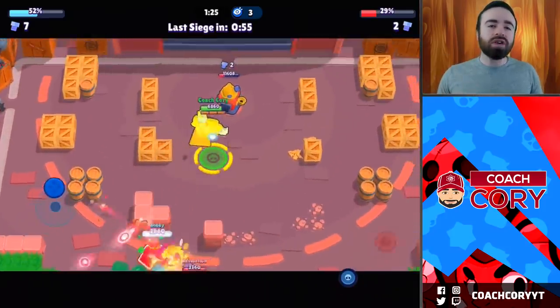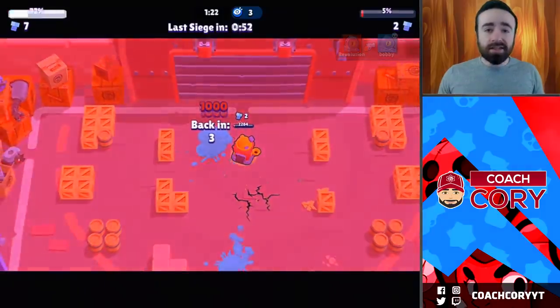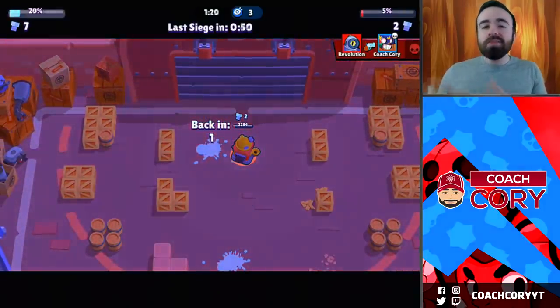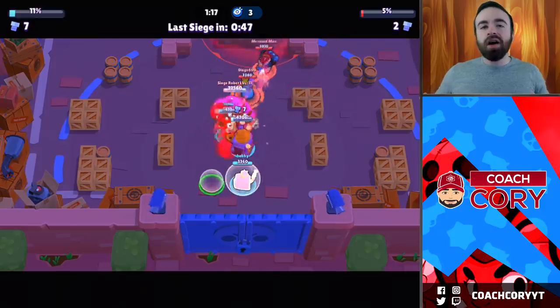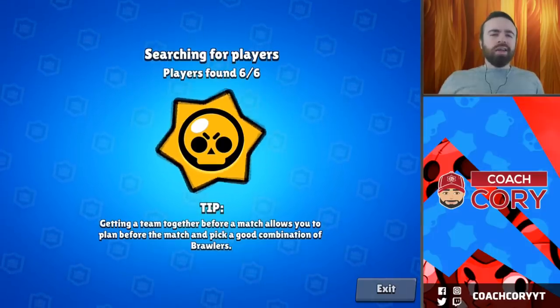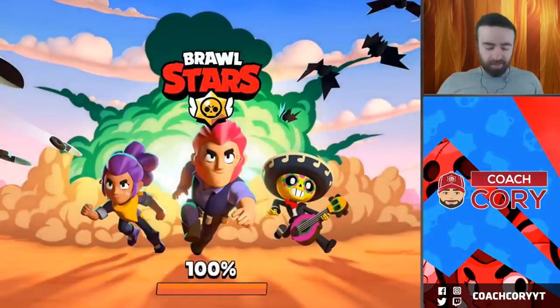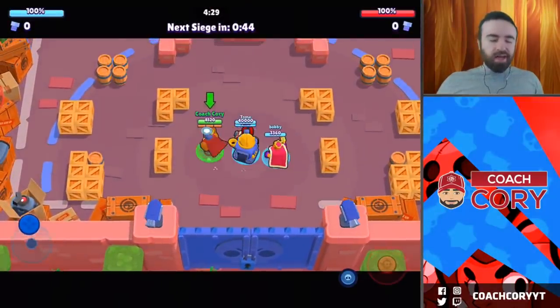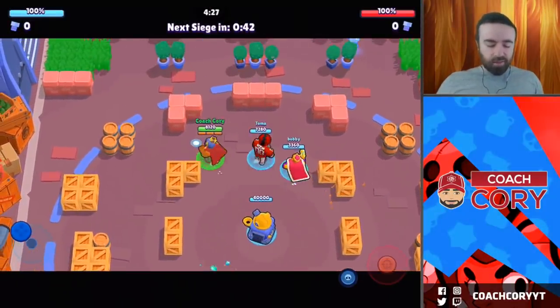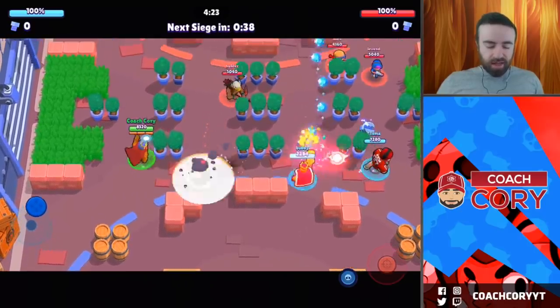Now let's get into some games and we're going to try and win without the enemy robot doing that much damage. We're going to try and win with the majority of our damage coming from the brawlers and just their supers without the robot. Let's see what happens. We talked it over and we're going to try and have both of us go in at the same time, and hopefully we can get a lot more damage with both of us together, tanking for each other.